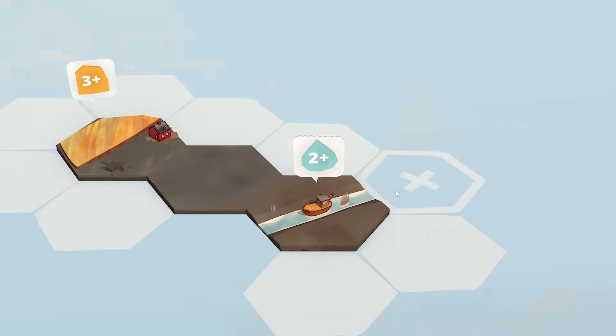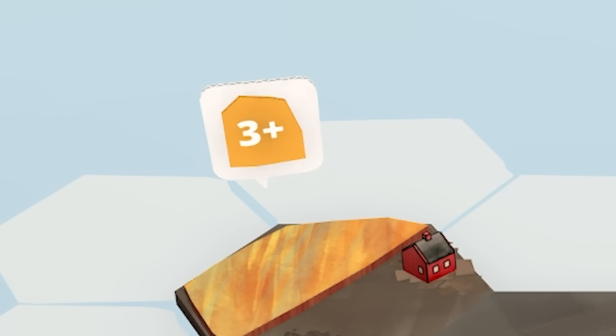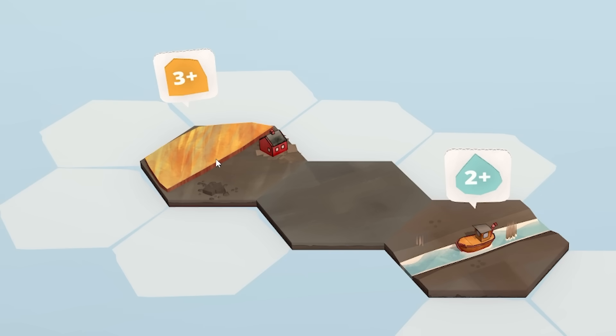You may have noticed the plus two and plus three numbers on these speech bubbles — they're essentially quests. On this river one, we've got to make a river at least two tiles long and then we'll complete the quest, giving us five extra tiles. Likewise, if we create a field made up of three or more pieces, it does the same thing.